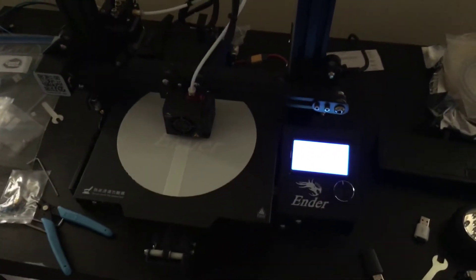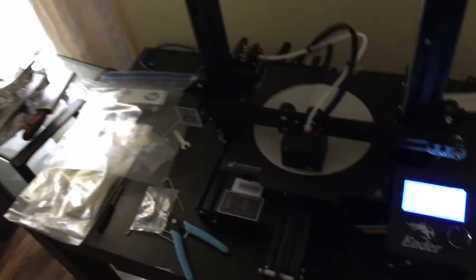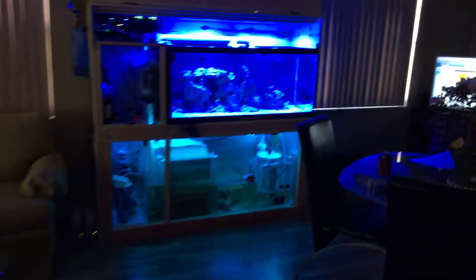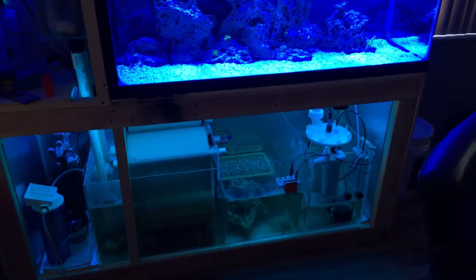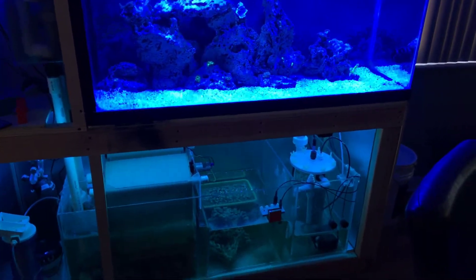Alright guys, that's the 3D printer — Ender 3D Pro. I'll tell you what, I'm loving every minute of this thing. I got enough filament, I got glow in the dark, I got all kinds of stuff here. Do me a favor guys — like and subscribe so that I can continue to keep doing these things and show you all the things going on with the tank and the progress. My alkalinity: 16.8 DKH.